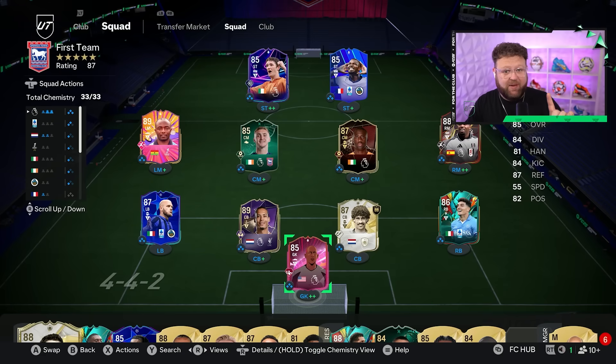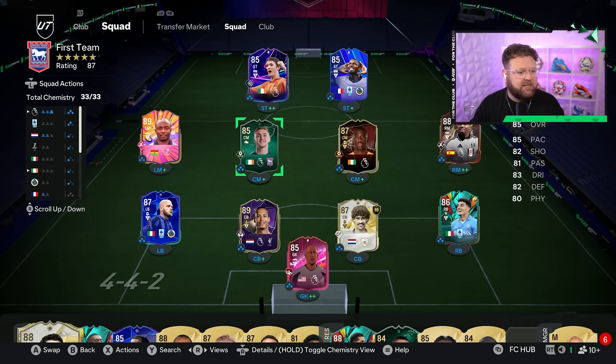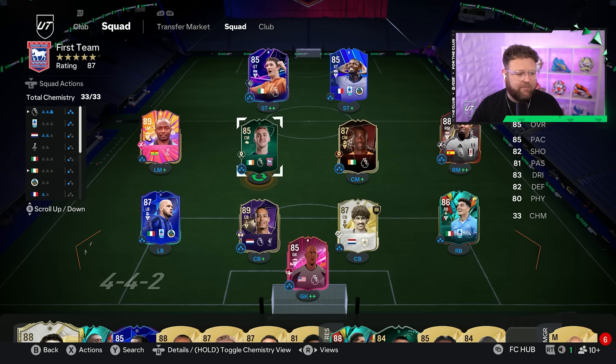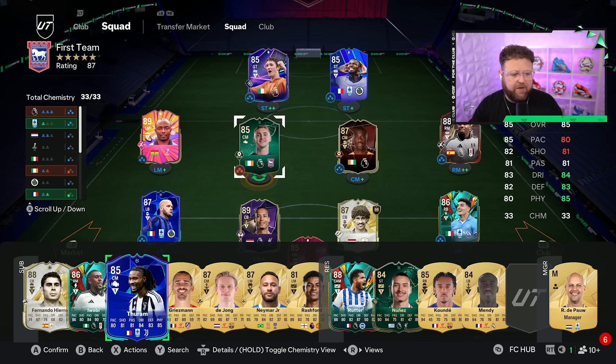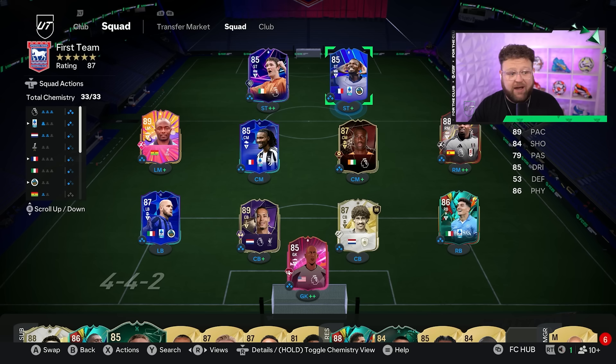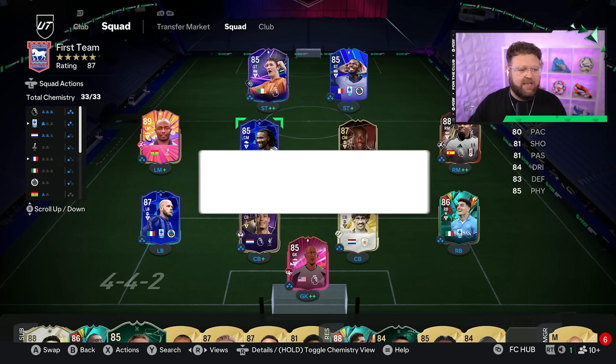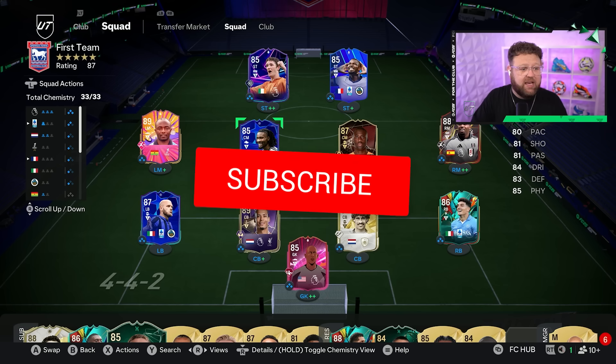I've got to make one little change to the team that you saw in yesterday's episode so that we can get an objective done. I want to test out this new patch and I need to get the rest of my rivals wins. This is the current squad — it's a rainbow team, 11 different card designs. We're going to ruin that by taking my favourite player, Jack Taylor, out to put Kefren Turam in.